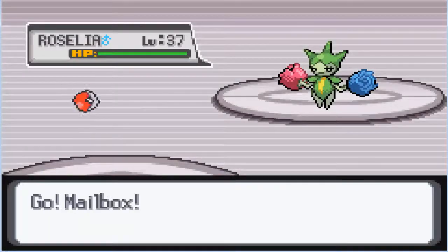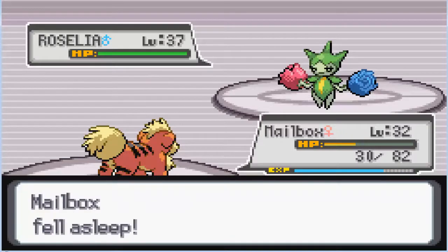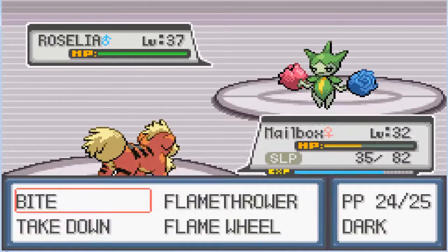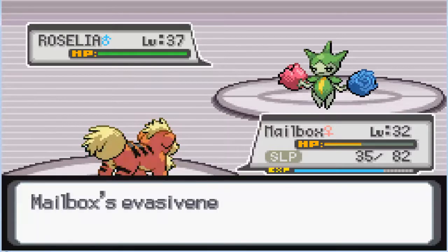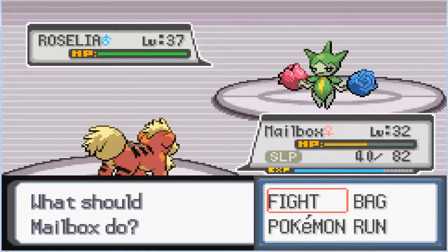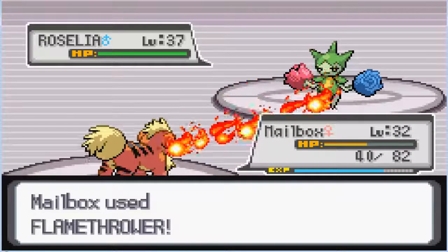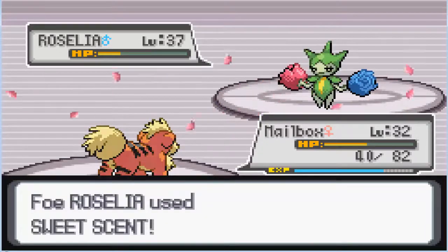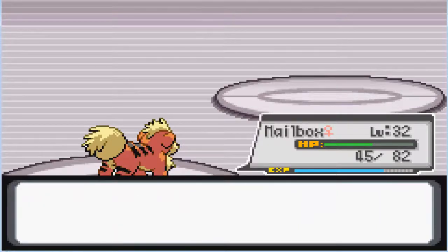We'll swap into Mailbox one more time. We just got Grass Whistled, which means we are going to fall asleep. Because of our leftovers, we will heal a little bit. And the Sweet Scent got dropped. Mailbox woke up, Mailbox uses Flamethrower. I moved the Speed Up to Shift so I wouldn't use it as much, but I'll use it when the battle's slow like this.